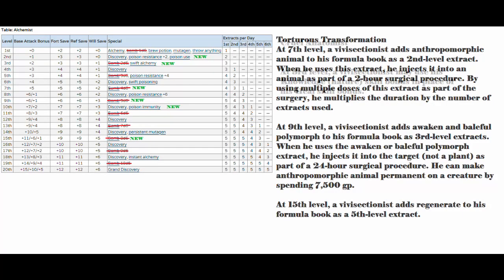At seventh level, you get Torturous Transformation. A vivisectionist adds Anthropomorphic Animal to his formula book as a second level extract. When he uses this extract, he injects it into an animal as part of a two-hour surgical procedure. By using multiple doses as part of the surgery, he multiplies the duration by the number of extracts used. So at level 7, if you use two doses, it would last 14 hours. At level 8, three doses would get you a full 24 hours. What you do with your new friend is up to you — keep in mind you'd still need to talk your new friend into helping you. Eventually you can make this permanent as well, so hey, bonus!